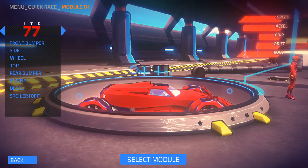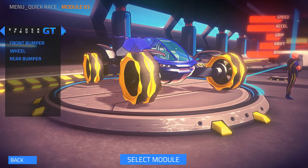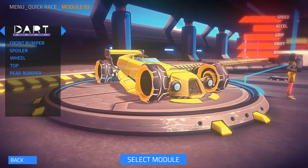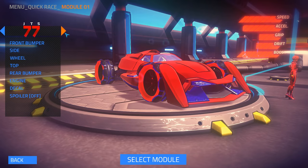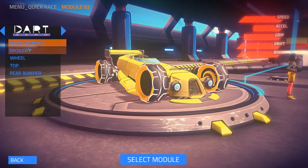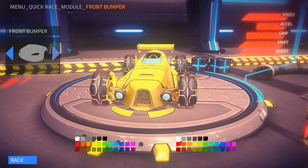We got to choose our module, which I guess is our car. So you have that one, that one, that one, and that's it. So we got three choices there. The red one is a straight-up upgrade over that one, so I have no reason to use the other one. The yellow one is almost a straight-up upgrade, so we'll use this one because it's probably the fastest, and we could change the bumper on it.